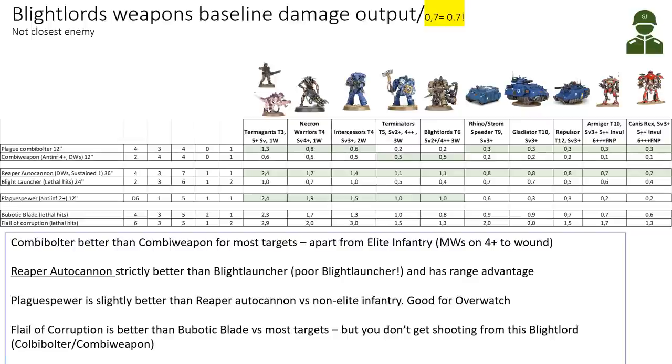Taking the first table of the day — the Blightlords' baseline damage output versus a variety of targets in 10th edition — the first two weapons shown are the Plague Combi-Bolter and the Combi Weapon, assuming 12-inch range for maximum attacks. We can see the Combi-Bolter is better than the Combi Weapon for most targets. The only exception is elite infantry like Terminators or Black Lords, where the Combi Weapon with its anti-infantry 4+ devastating wounds is better. For all other targets, including vehicles, the Plague Combi-Bolter with lethal hits and double the attacks and a better hit rate is the superior option.